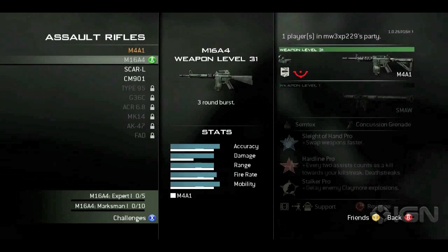Also here on the assault rifles, we have the Type 95, 36G66C — which reminds me, that was in Call of Duty 4 — ACR of course making a return, MK14, AK47, and the FAD. The AK47, of course, is going to be in every Call of Duty for the rest of the franchise for some reason. All right, moving on.